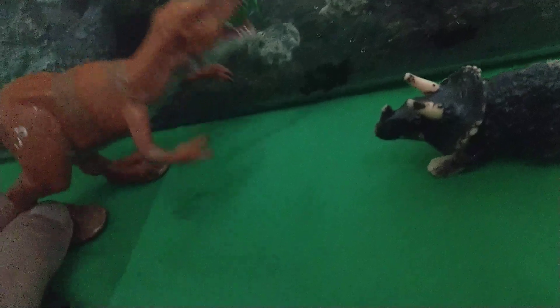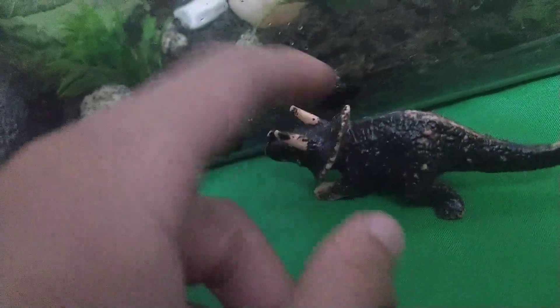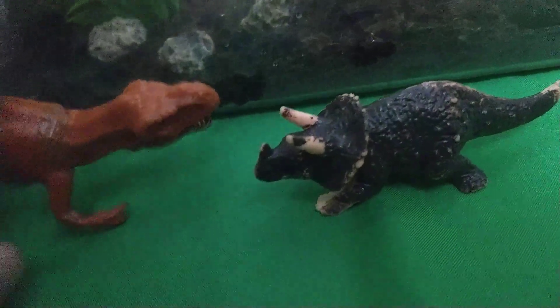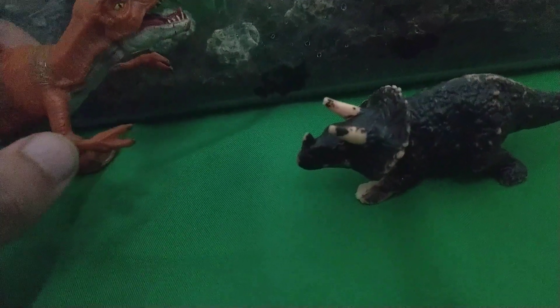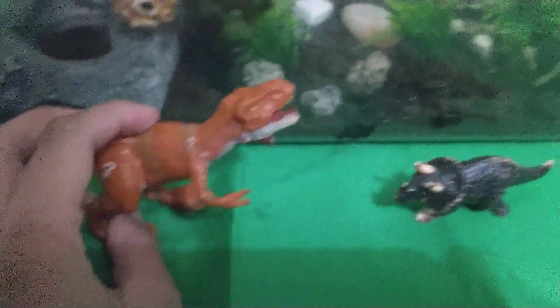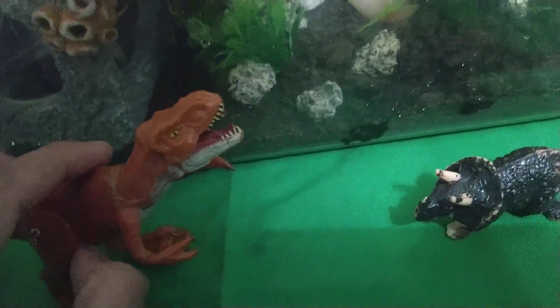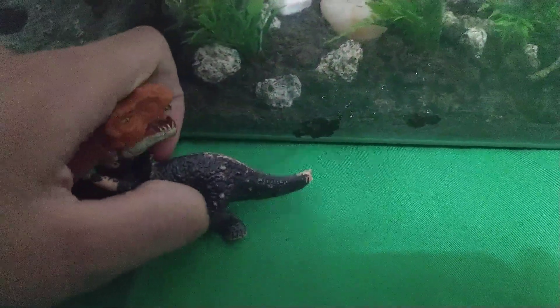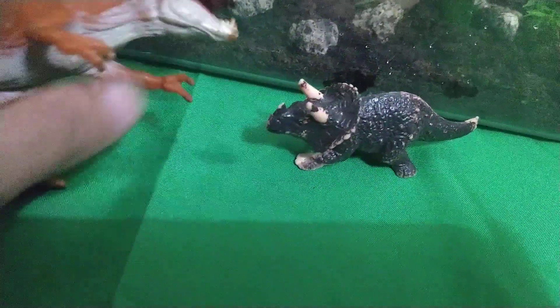The Tyrannosaurus Rex is obviously bigger than the three-horned creature called the Triceratops. But the Triceratops' main weapon is his jaw — his jaw has lots of power when he bites. So, when he bites the Triceratops, it's going to make the Triceratops in a lot of pain. But then when the Triceratops rams its horns into the Tyrannosaurus Rex and goes back, the blood will be spewing everywhere.